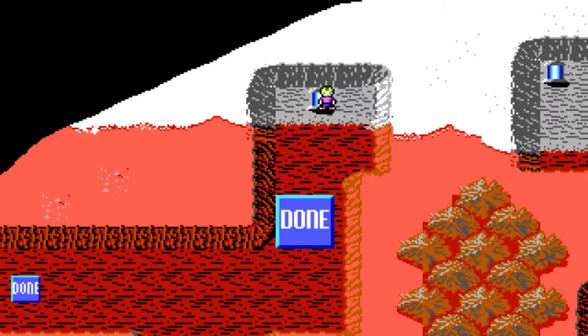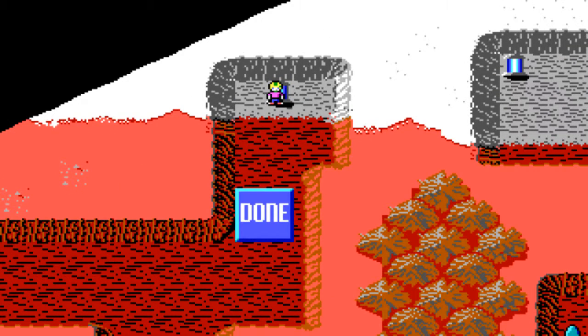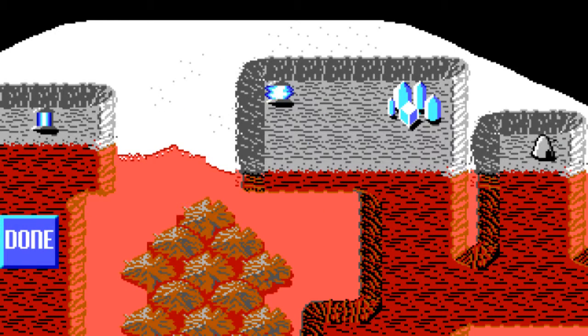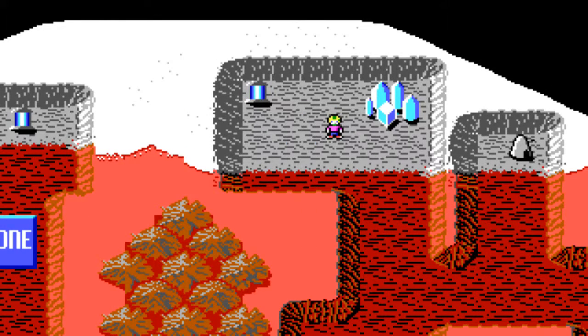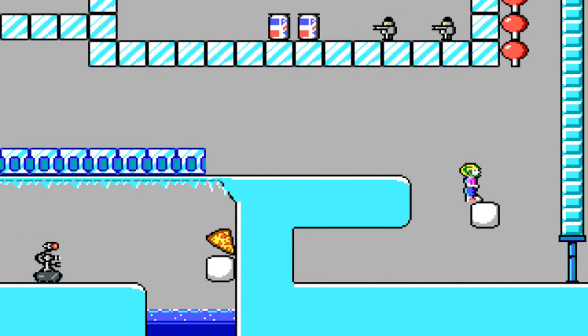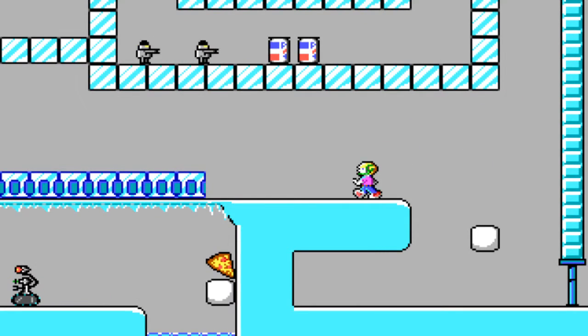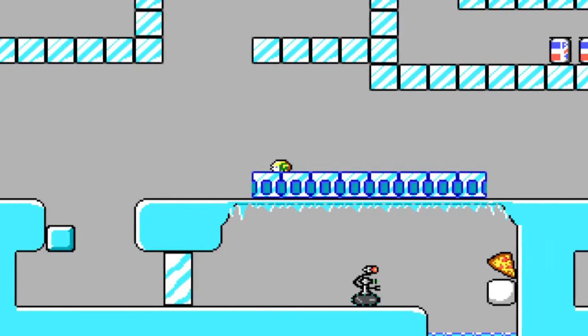Alright, and we're back. Welcome back to Commander Keen: Invasion of Vorticons, Marooned on Mars. We're about to take the teleporter to the dark side of Mars! This is the Ice City, and this is one of the biggest levels in the game. And it's where we're going to find our next spaceship part.